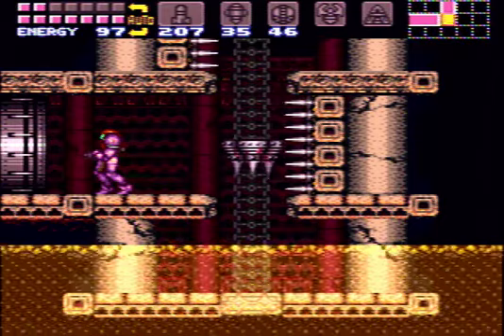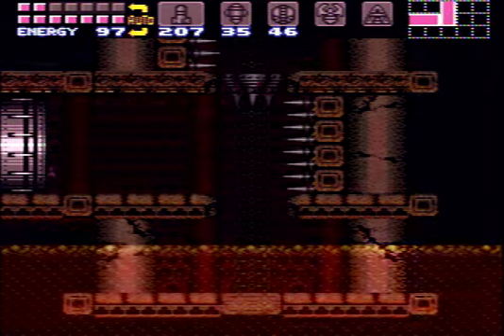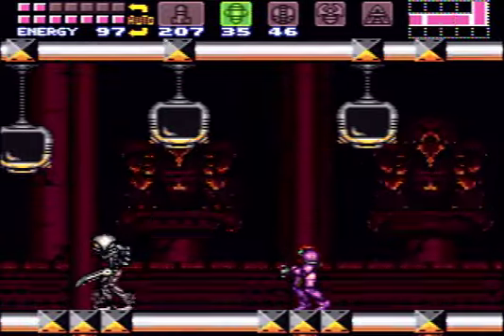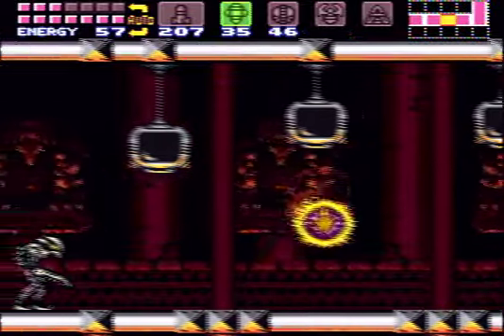Even if you don't have that, you basically just go in, enter the room, run towards the space pirate and shoot right when you get close to it. You pass through it, switch to your supers, wait for them to jump over you, shoot three times — there's one dead.